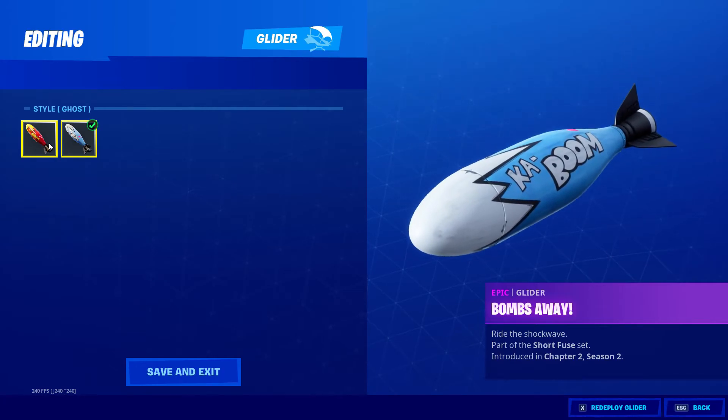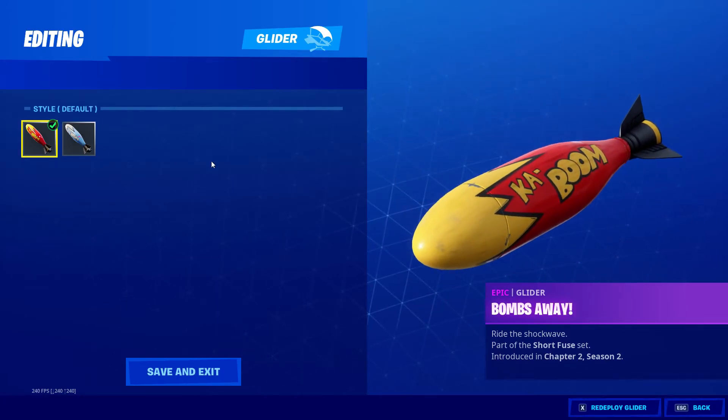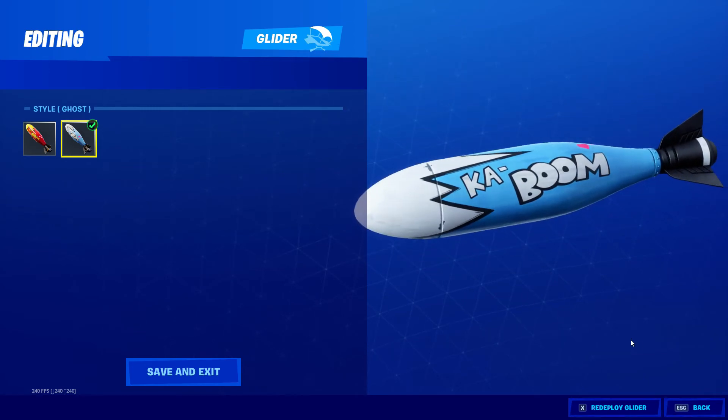Stars go out — not the Ghost skin, not the Shadow skin, not the Standout. Kaboom! Pretty cool.